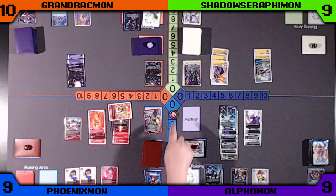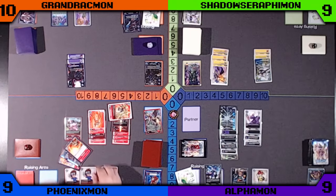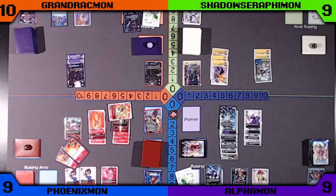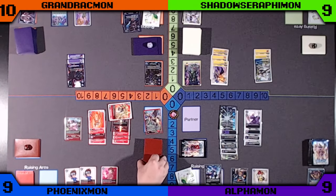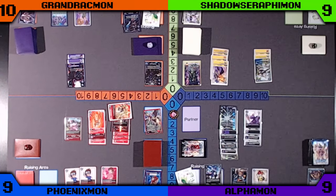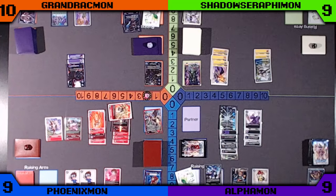Blue is going to hard play a Biomon and look at the top three, looking for a Vaccine. Unfortunately it has to also be Red, so can't grab the Omnimon even though it is a Vaccine. Not going to get anything there. Blue just decides to hard play a Kakatori Mon to pass the turn.